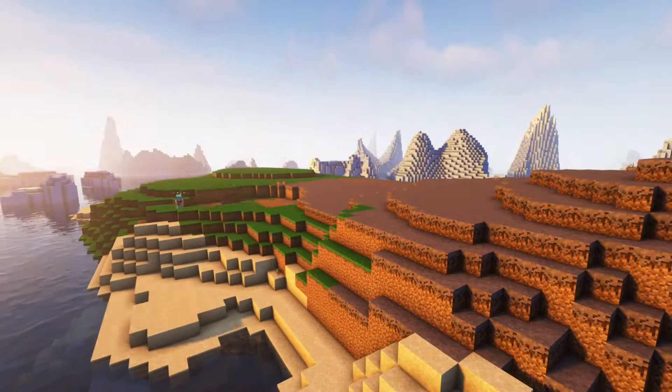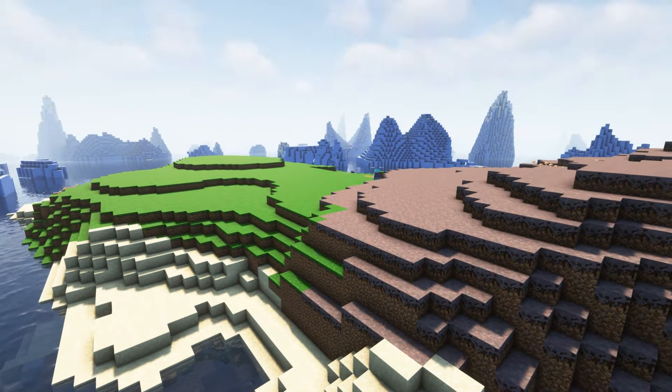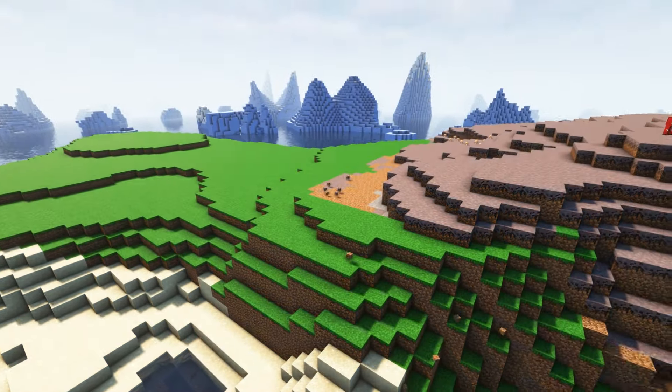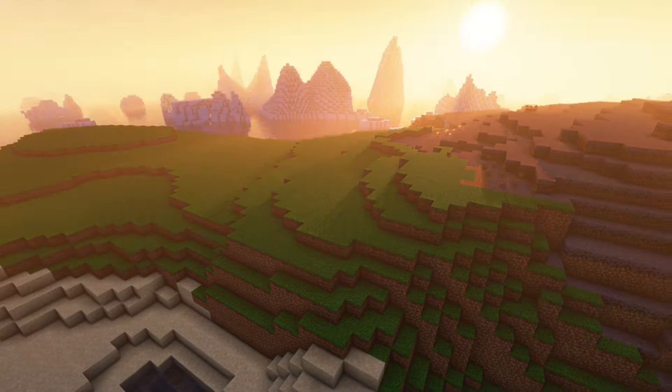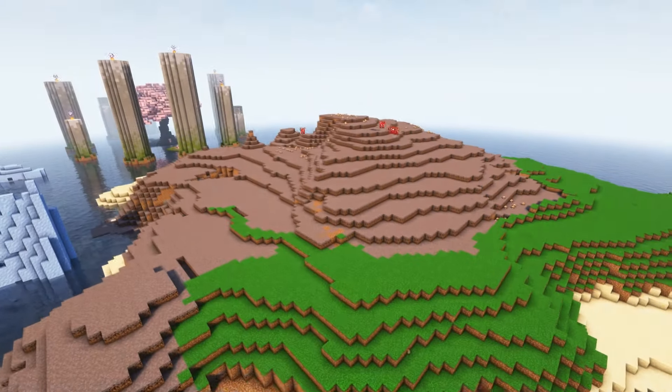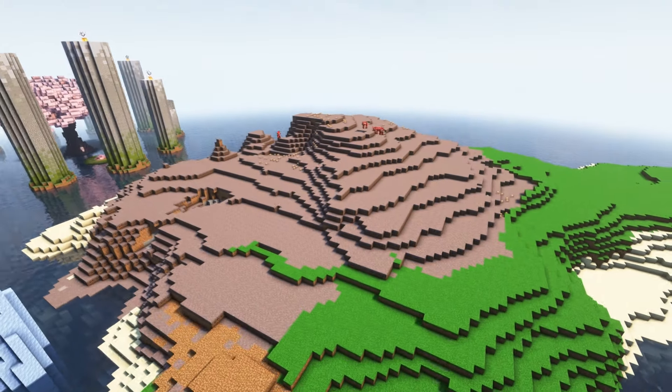Up next, I want to cover the area in between the beaches with grass. If you weren't aware already, mushroom biomes have the best grass color in the entire game, even better than jungles. Any grass that's placed here will be very vibrant, which will help with the whimsical feel that I'm going for.